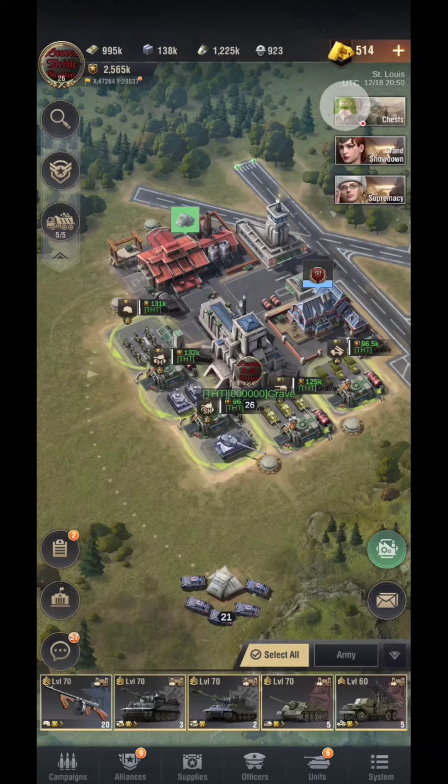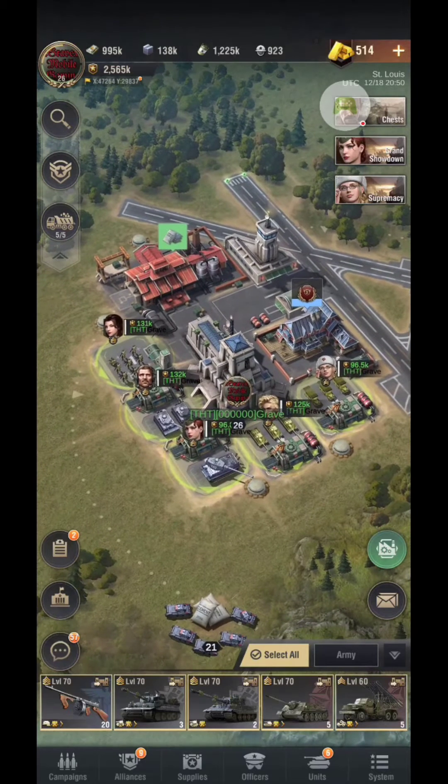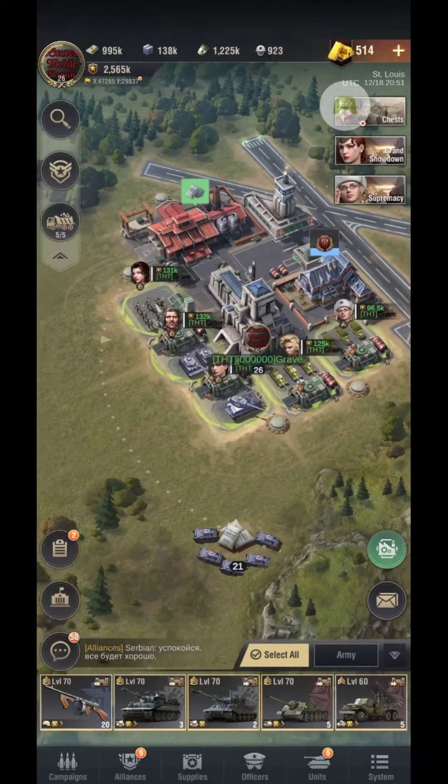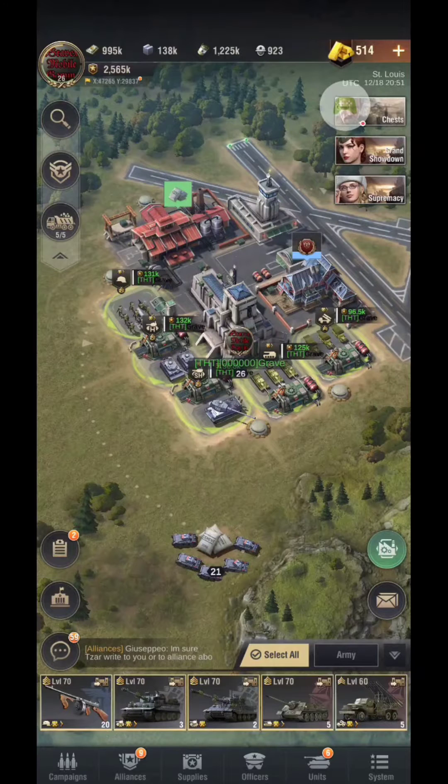I currently have mine as black. There's only one downfall to this, and that is for whatever reason it shows the hex code on my main base. However, your units, other buildings that you have obtained, and your chat do not have that. It's just your base for some reason.